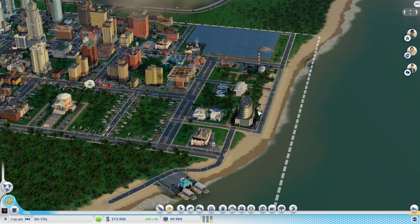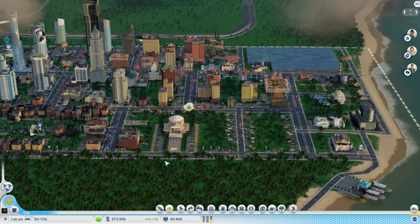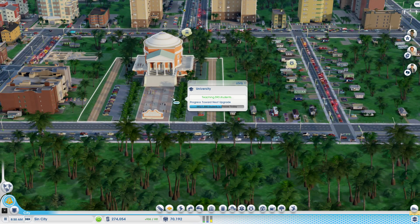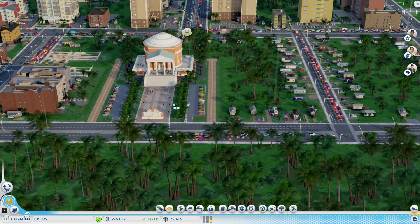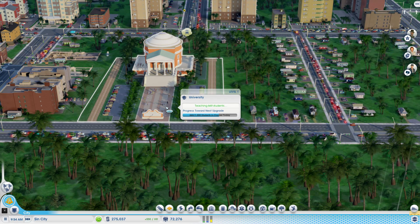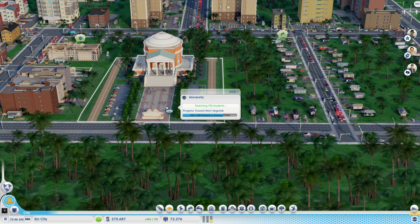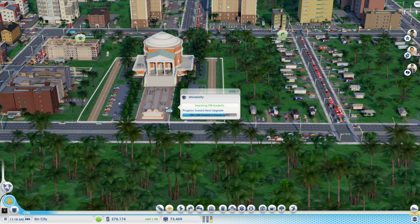We need a hundred thousand dollars in gambling for a day and I'm only getting about half that right now, but all in good time. Students are going up — student count is climbing! 500, 600 — come on! 646, 650 — need to get to a thousand. It's going to be close, it's only 11 AM in-game, but I think we will actually get it.